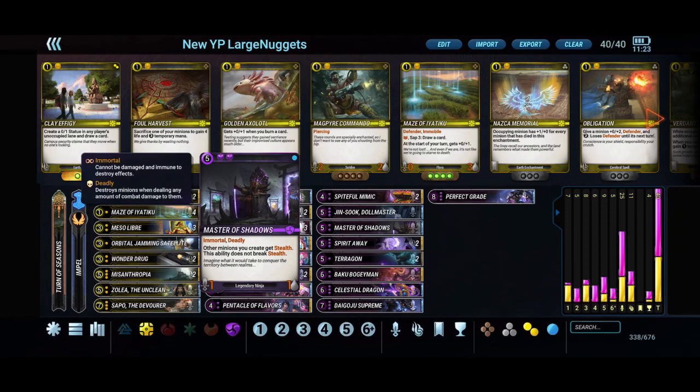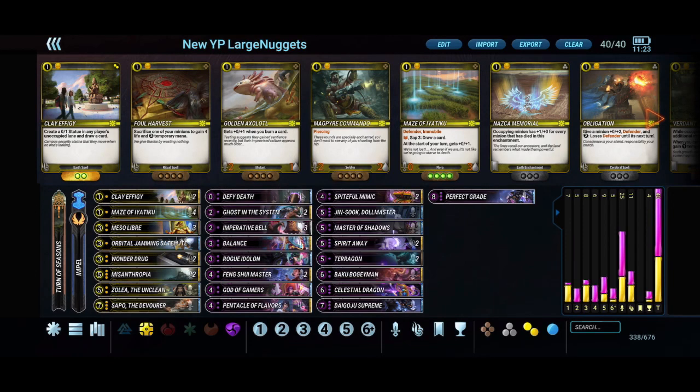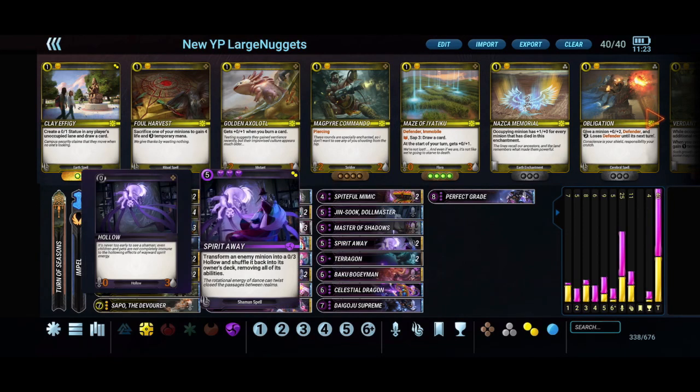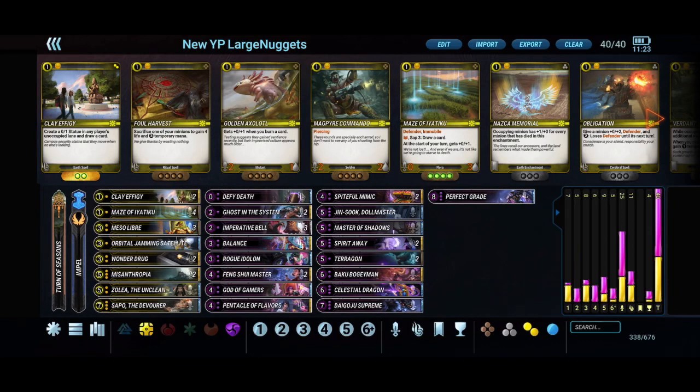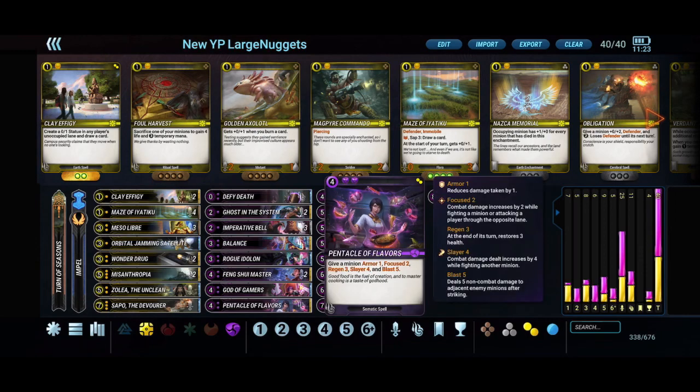Master of Shadows was hurt by the change to five mana, but the buffs to the rest of the purple cards really help it come into play. Spirit Away is pretty standard removal — it gets around warded minions, making it a very key card for a lot of matchups.